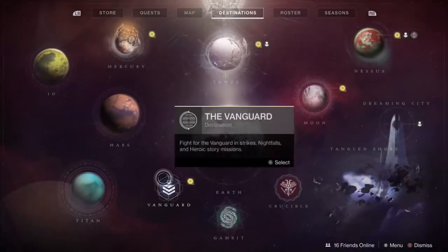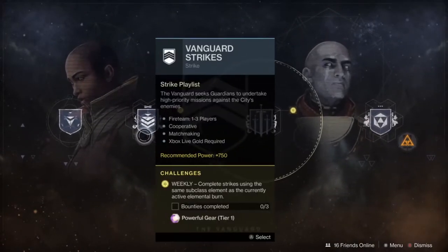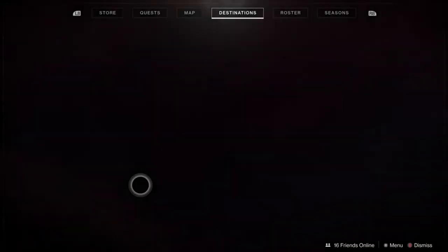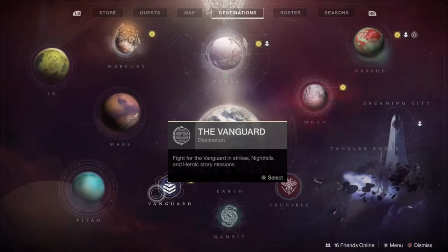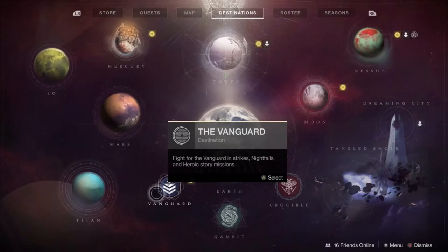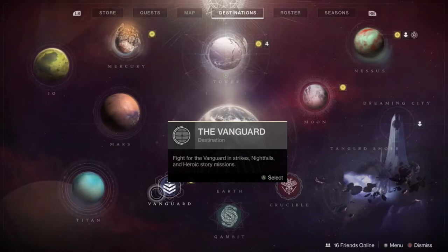Once you have your bounties, decide what activity you want to do first. Personally I like to do Vanguard. So you go and start the activity — I went into Vanguard and got all my bounties done within three strikes. Once that's done, you can continue on to the next activity, or you can stop for the day. It only took about an hour, maybe an hour and a half. Then you can move on to Gambit or Crucible the next day — just do the bounties in whatever time frame you want to play.